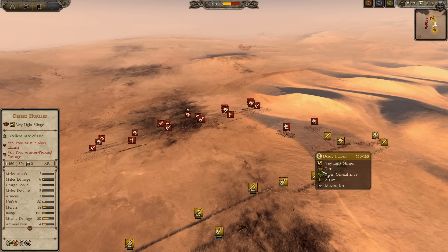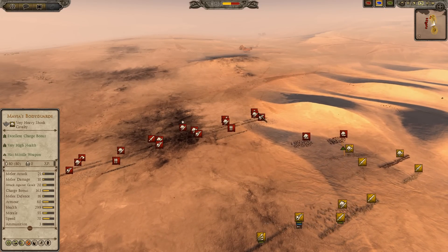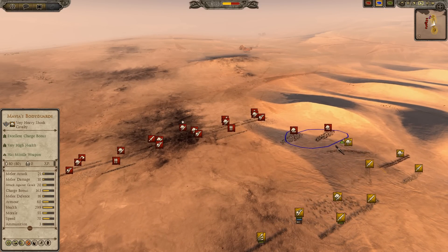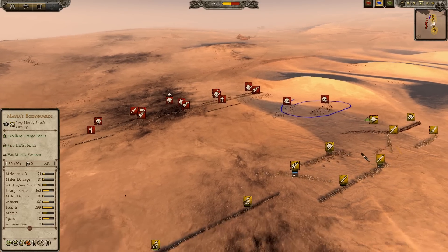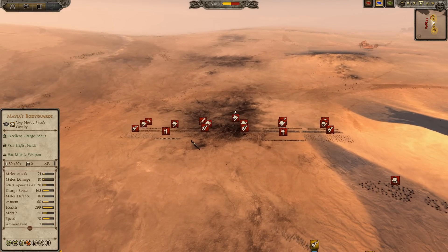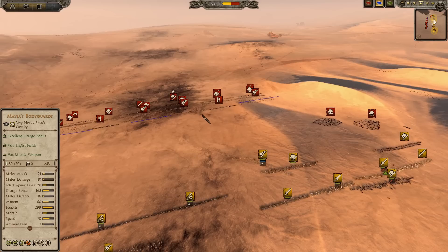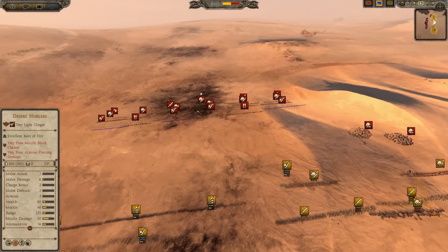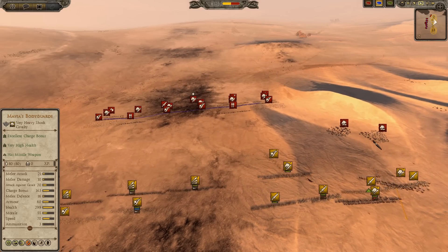I brought two Desert Mountain Skirmishers - I love extra Cav. These guys will be very important doing damage to Shock Cav and Shock Infantry. I also have some Hurlers as speed bumps, able to do some damage to lightly armored troops. Then I have my six Armored Camel Warriors. No Shock Cavalry in this battle - I want my Cavalry to go in and stay in the fight for a long time.